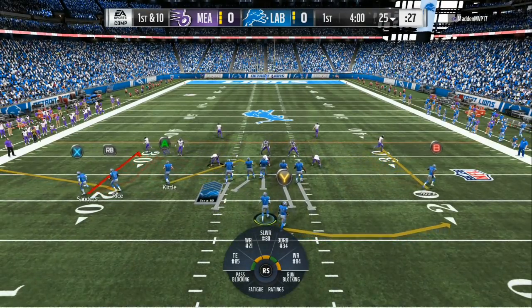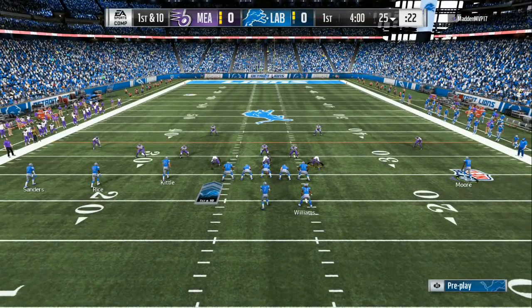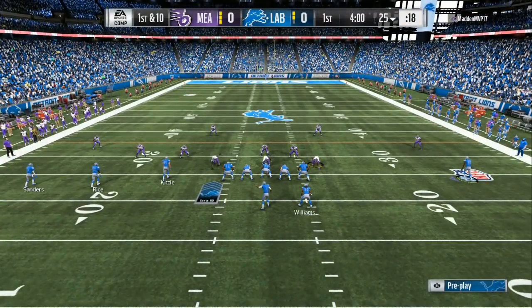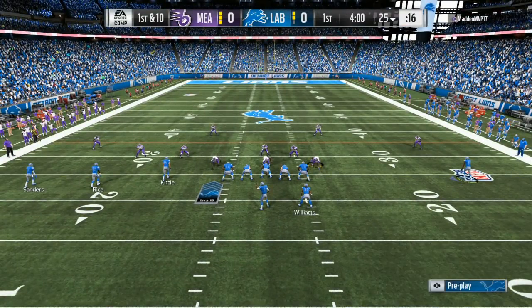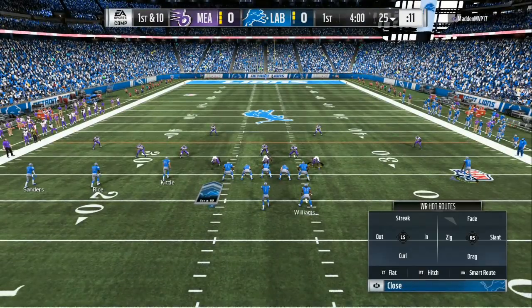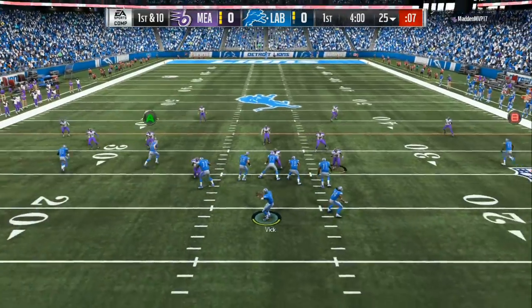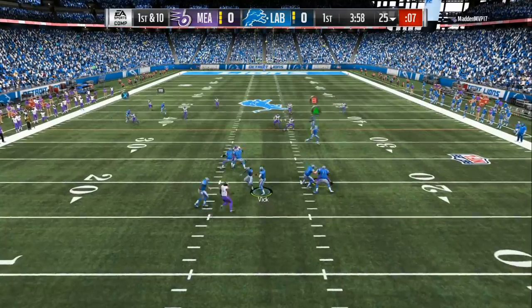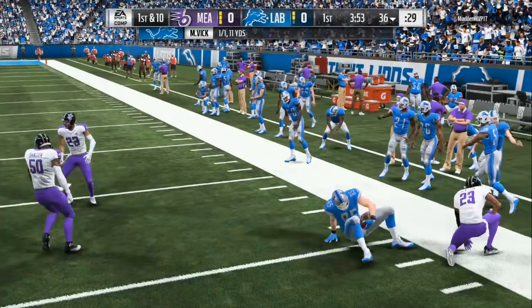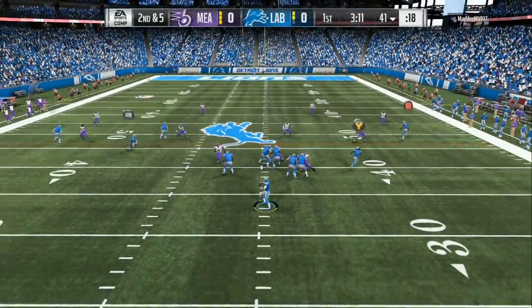Right here in the middle of the field — it's looking like he's running man coverage with only three rushers. We got to make sure that we take the deep ball away, so we got crossers across the middle. We're actually gonna put him on the drag, got crosses across the middle, block the running back and let's see who gets open. Okay, that's a cover three — we got the underneath right there, we're gonna take our yards. He's running cover three, he's running cover four — we're gonna hike it before he can make all the changes.